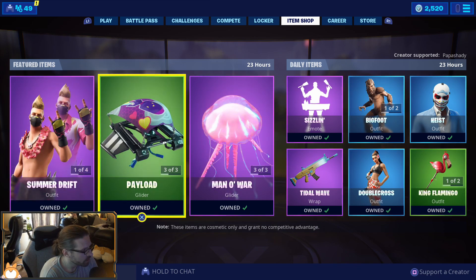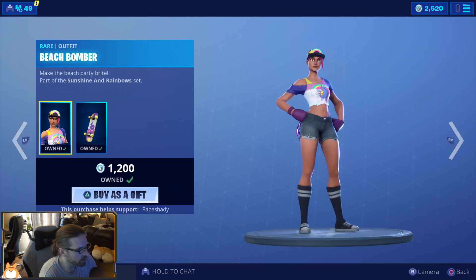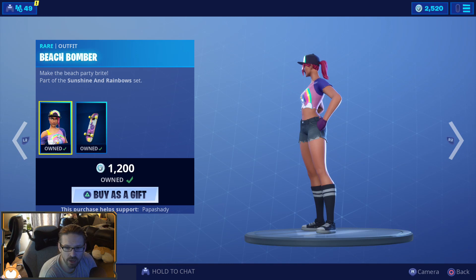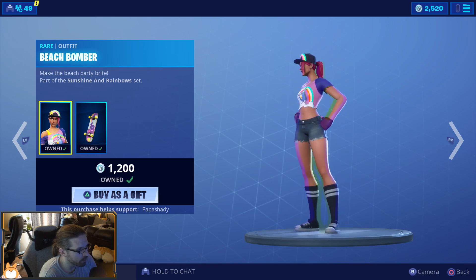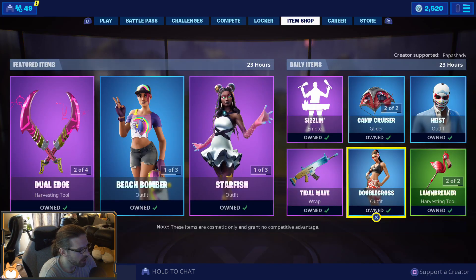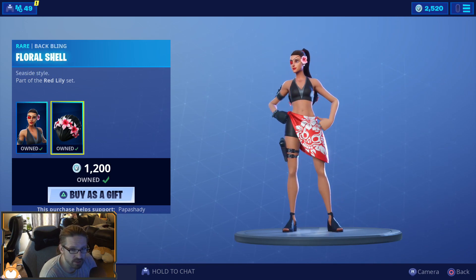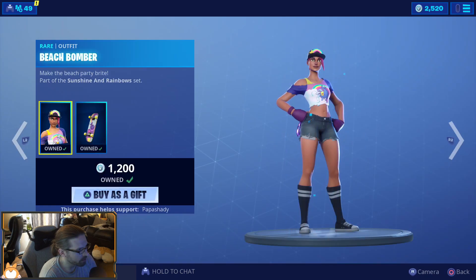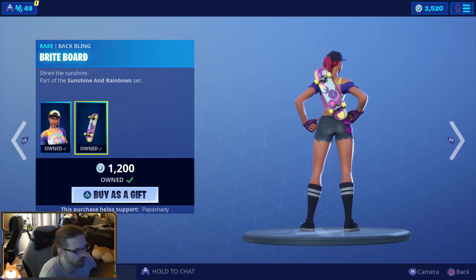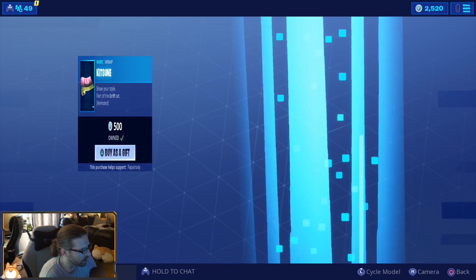For skins, for the summer skins, Beach Bomber is a top pick — highly recommended, it's a really nice skin and I definitely do not regret picking that one up. Double Cross I love a lot, it's one of my favorite skins and the back bling is so good — you can use it on a lot of other combos. The back bling with Double Cross is more universal than the back bling with Beach Bomber, so they're both good skins, whatever one you like more.